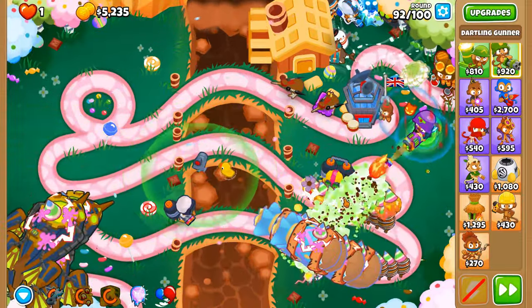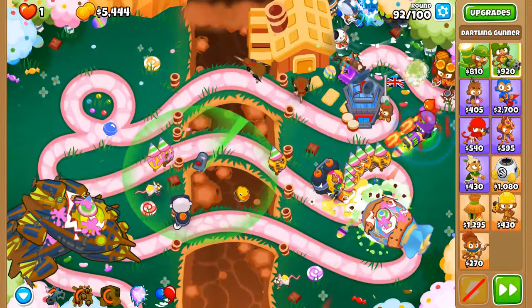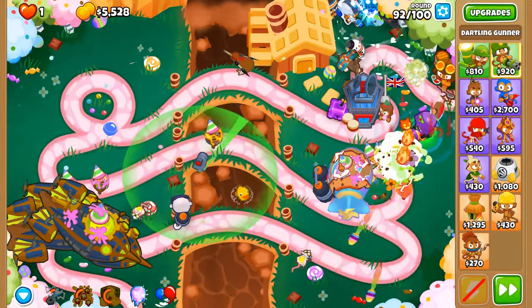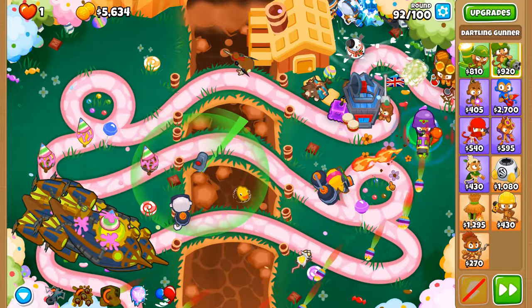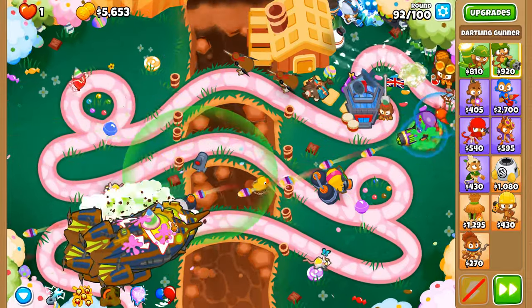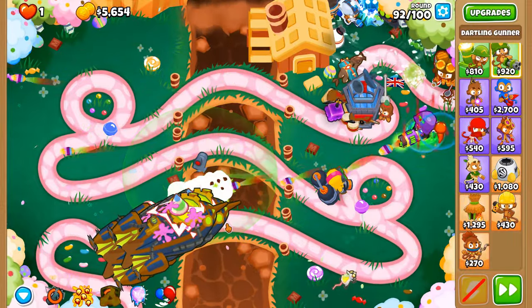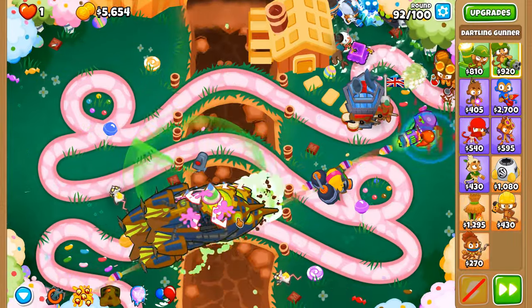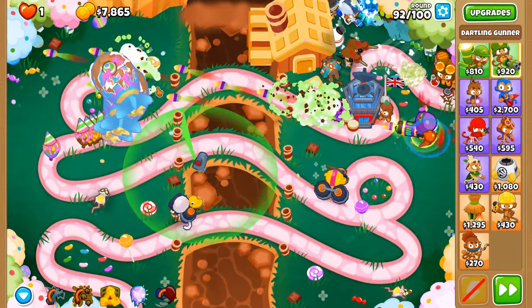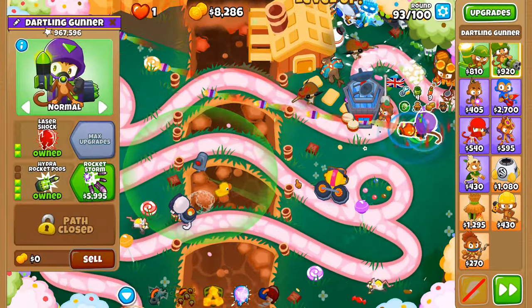Submersion Support doesn't always decamify balloons, especially if they're fast enough to go through its radius before it attacks to decamify camo balloons. There goes round 92.